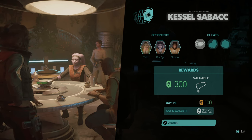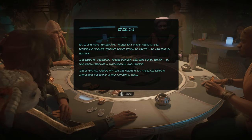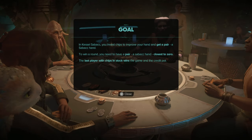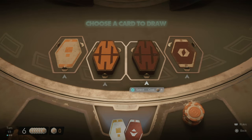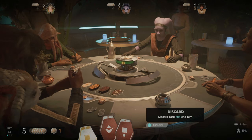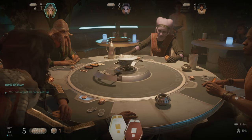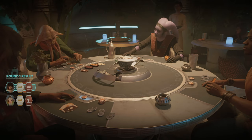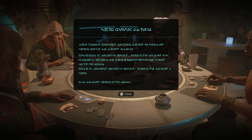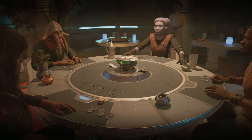I play my first game of Sabacc. Buy-in is 100 credits and we've got 2200 so we're good. You have to get a matching set of cards and the closest value to zero wins. I work it out: draw to get matching twos, which is very strong — only a pair of ones can beat me. I win round one with twos against a one, four, four. I learn about perk cards: refunds to get chips back, avoid draw fees, and taxing other players.